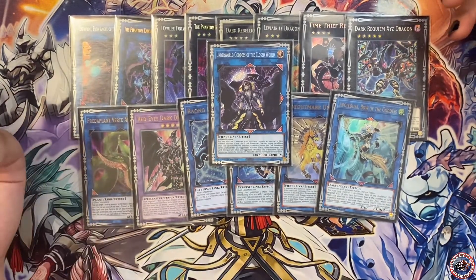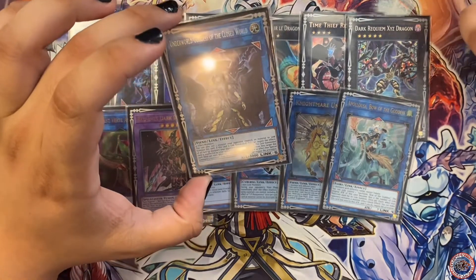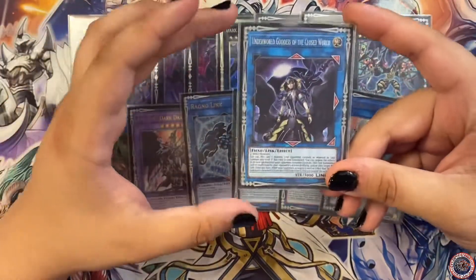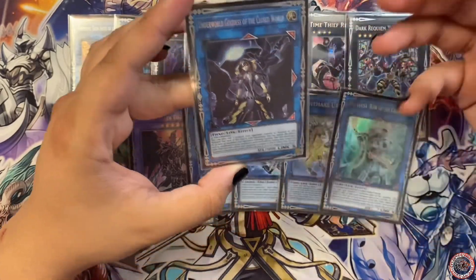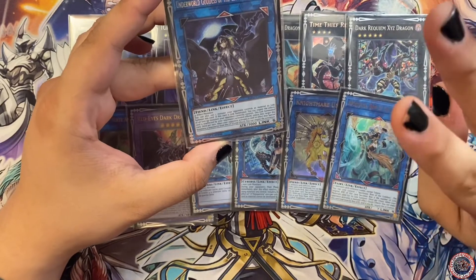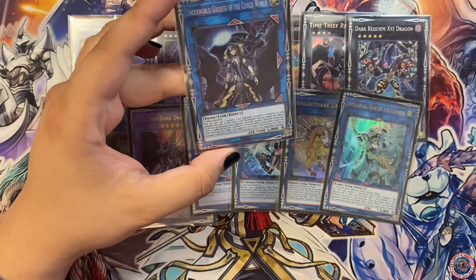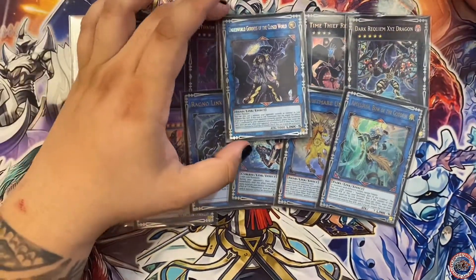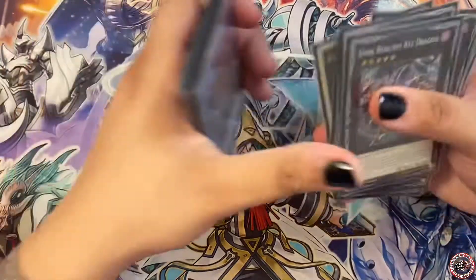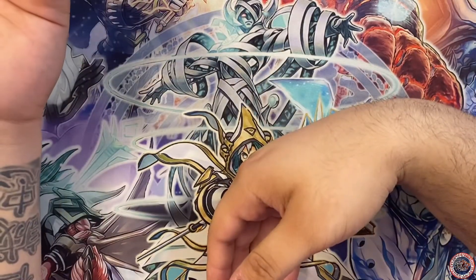A lot of people think that if they hold their Dragoon to stop me it hurts more, but I believe that if I get four monsters on the field I can get the level-five out. It requires a link-two and two other monsters at least equal to level four or a link-four — it's a bit difficult, but it's gotten me out of tight situations. I've used it twice already. Let's get into the small combo.